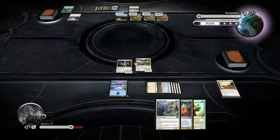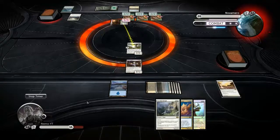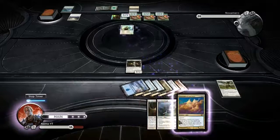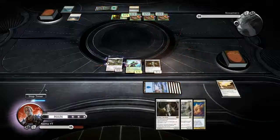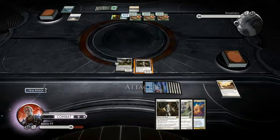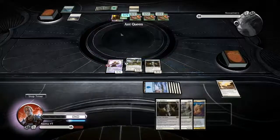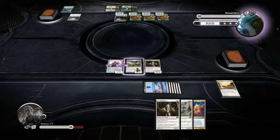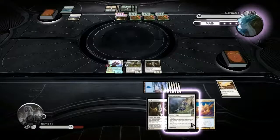We're gonna go kinda crazy. Guardian Seraph is gonna be huge against all those tokens he's gonna make. Block - Flick-O-Wisp. That's gonna die - I want it to die. I want Flick-O-Wisp in the graveyard. This is Sun Titan, which gets back Flick-O-Wisp, which targets Sun Titan. End step - Sun Titan comes out. I will play Pariah on your Antqueen.